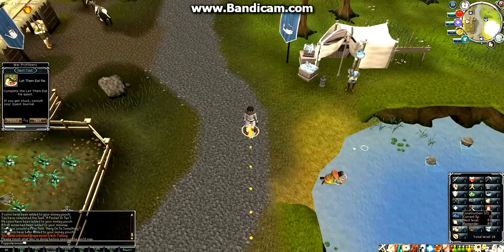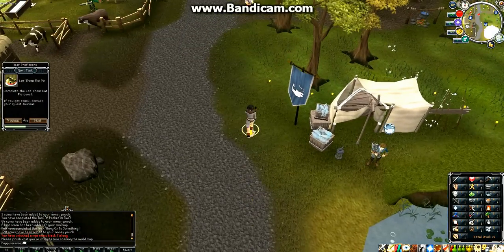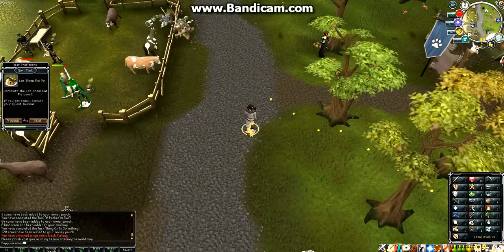Another one of the skills is Construction, and this is going to be used for player housing in the game — so this is for crafting your house. The higher you level that, the cooler a house you're going to be able to build.